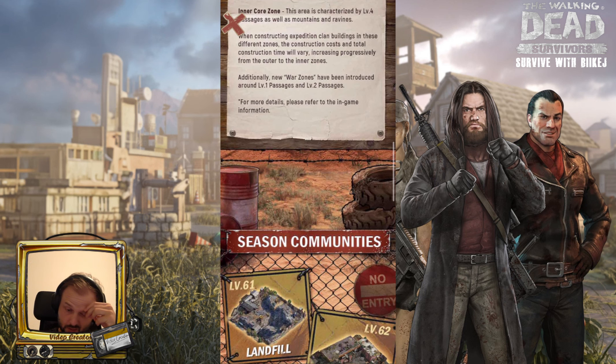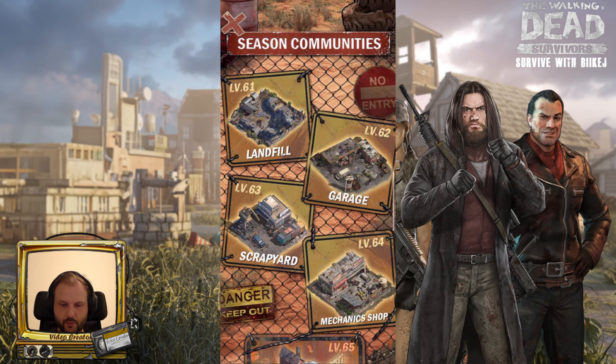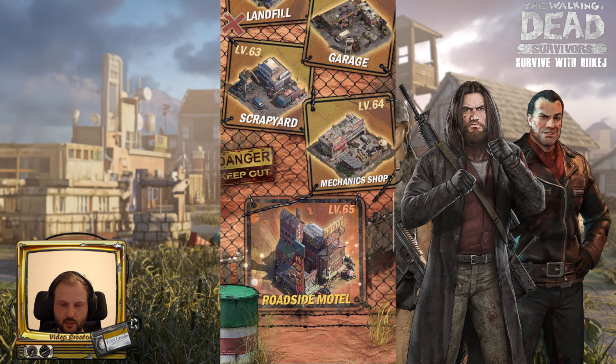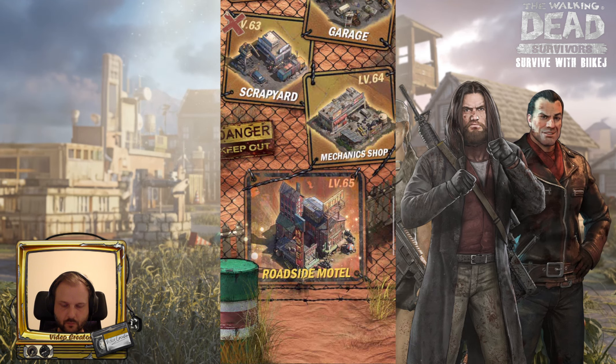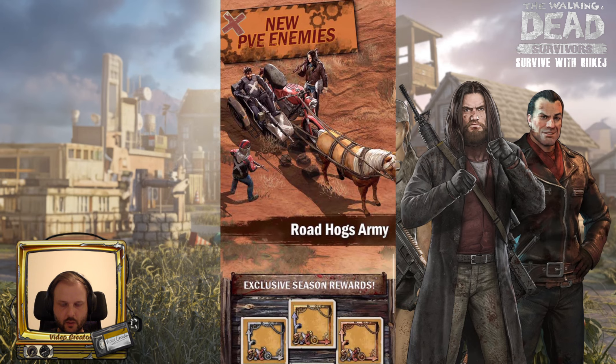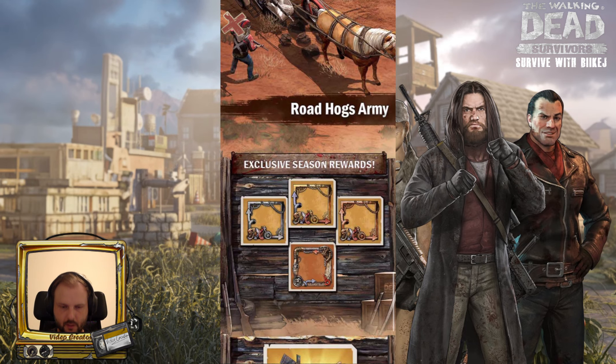We also have new season communities: Landfill, the garage, the scatter up yarn, the mechanic shop, and the roadside motel. New PvE enemies — the Rogue Hogs army, which we already had. Then we have these new avatars. Can we win them? No. But they don't look that bad — I approve them, good work on them.